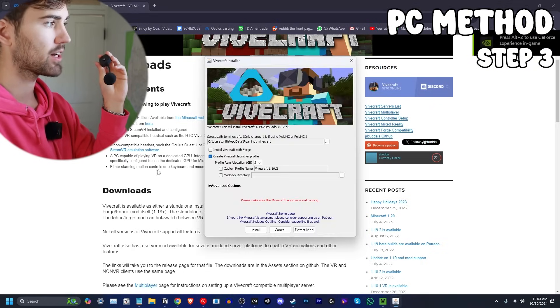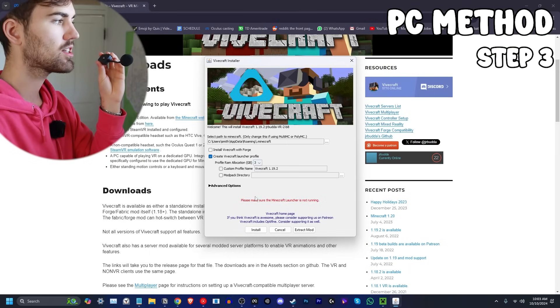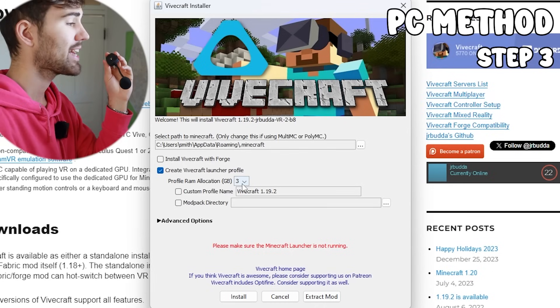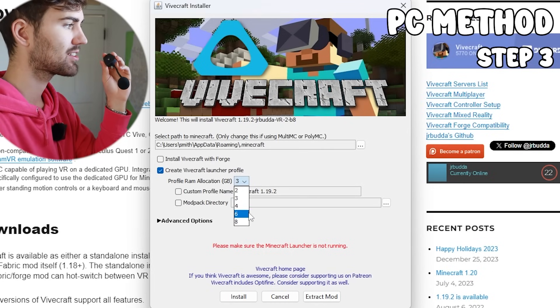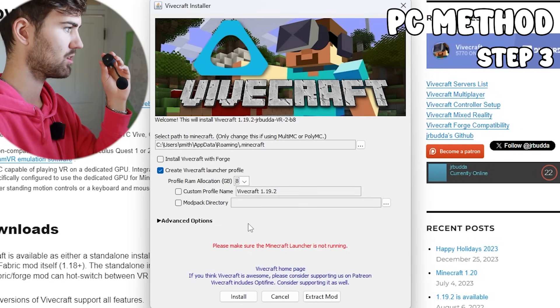This window should pop up. Don't skip over it. You want to leave everything on default as long as it connects to your Minecraft installation with the correct path. For the allocated RAM, you want to use half of the RAM you have. I have 32 gigabytes, so I'll select the highest option.